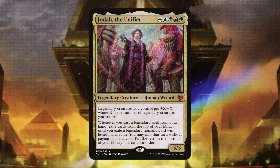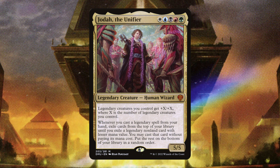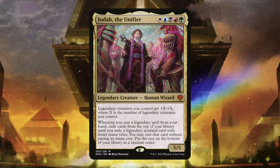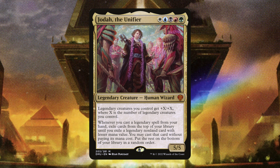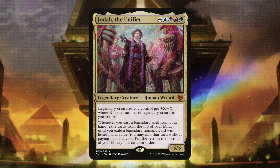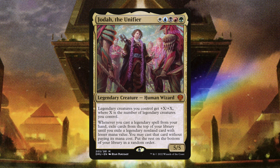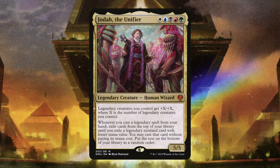Jodah the Unifier basically gives legendary cascade, which is a really cool ability and is the main reason I chose him as commander. There are more legendary indestructible creatures that are actually good than aren't — in particular all of the gods of Theros, and having those gods with indestructibility is the theme of this deck. You get to play those gods and get another legendary permanent onto the battlefield, which will help fuel devotion for this five-color deck.